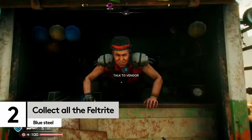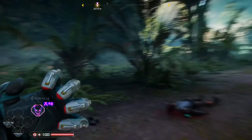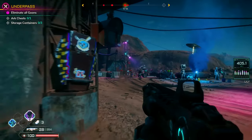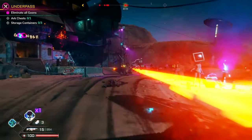Next up, there's no shortage of currencies in Rage 2, but the shiny blue feltrite that falls out of every enemy is absolutely key to levelling up. Nanotrite abilities and weaponry all need feltrite for upgrades, so it's important to make sure that you're picking it up everywhere. It's not exactly in short supply, but there are some key ways to make sure you're maximising your feltrite collection.